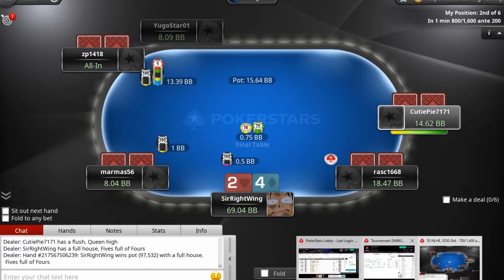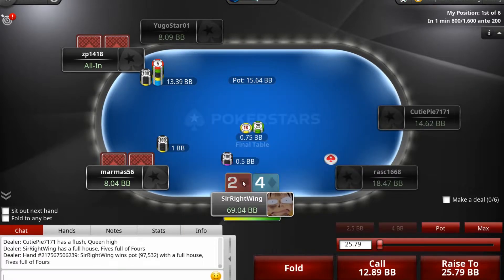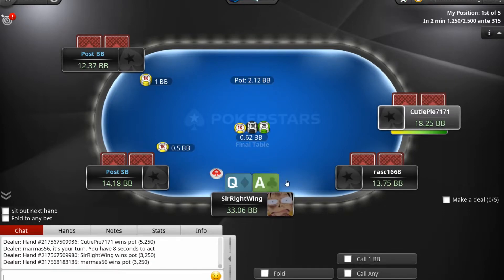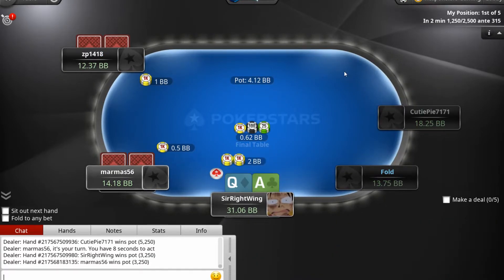Securing first place — we're at 97K. The next player is at 26K. No reason to play deuce-four on the small blind. We got Queen-Ace on the button again — going to throw in a raise.